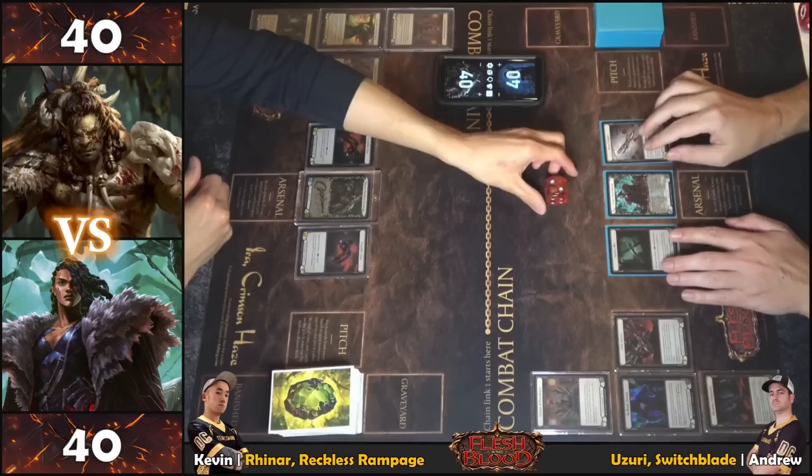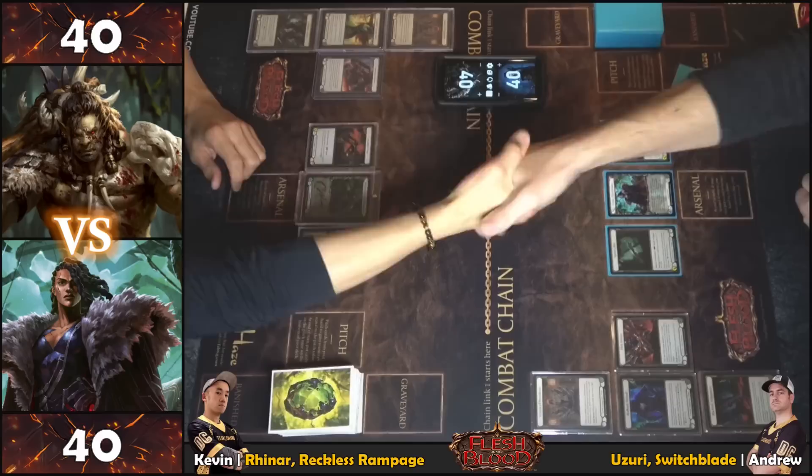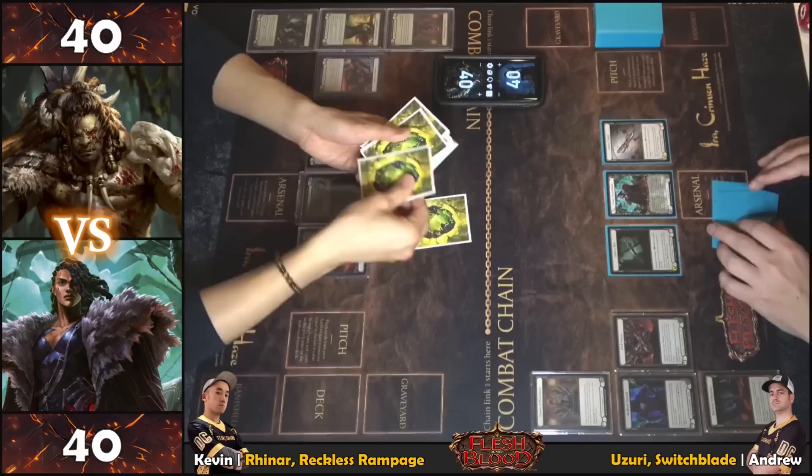The match begins with a coin flip — four-four, two-all. The call is made, and one player elects to go first. Both players wish each other good luck and the match gets underway.